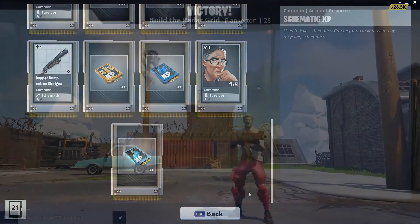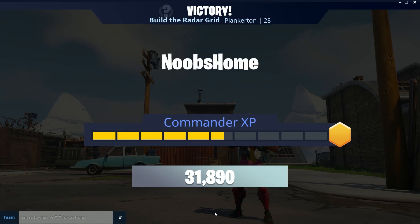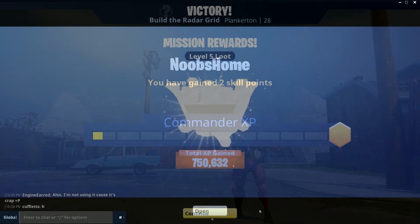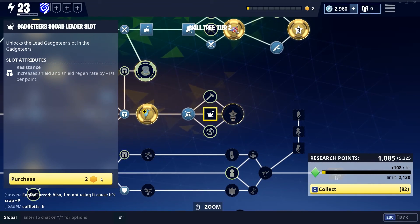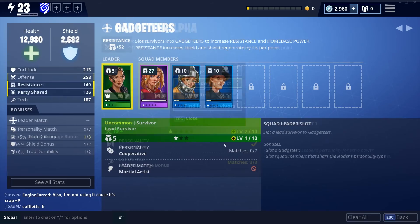Because I completed storm shield defense missions, I got a little bit of bonus goodies, and I decided to go out and build a radar grid afterwards — I absolutely love playing the build-the-radar-grid missions. After the play-with-others stuff, I was just grinding a little bit of goodies for myself so I could unlock my gadget tears squad leader slot and put in another lead survivor.